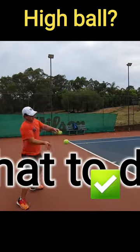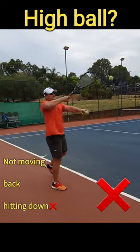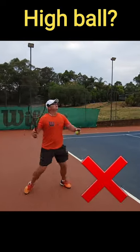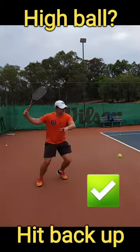On a high deep ball, don't go back — wait for the ball to drop a little bit. It's high, and you hit the ball down by waiting for it to get into your hitting zone.